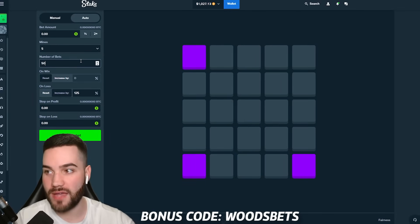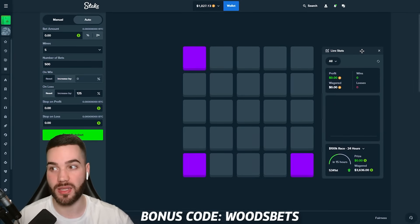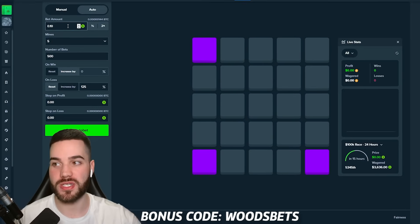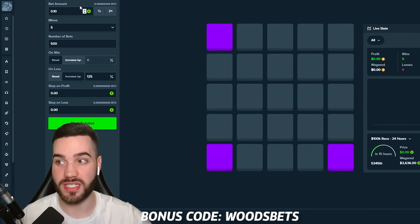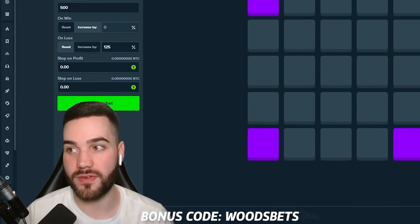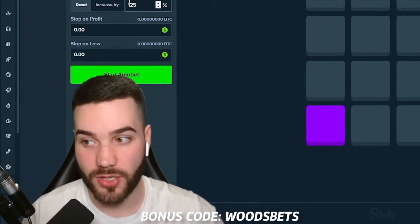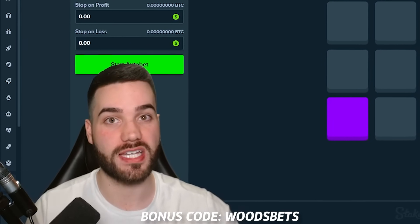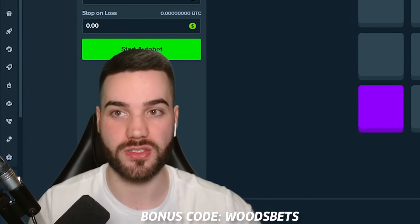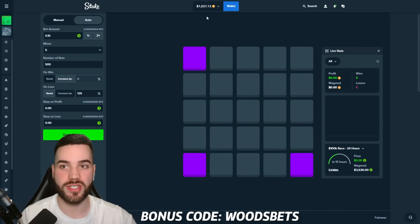As promised: 500 bets. For this video, every 100 bets we are going to be increasing the bet amount a little. One tip before we start — make sure your bet amount is very, very small. I have $1,000 in the balance and I'm doing 10 cent bets, so do the ratio to whatever your balance is. If you have $500, maybe do $0.05. If you have $100, maybe do $0.025. This increased bet amount can get super sketchy, especially if you get six or seven losses in a row. If your bet amount is too high, your whole balance is going to be gone. Small bet amount — make it a similar ratio to what I'm doing.